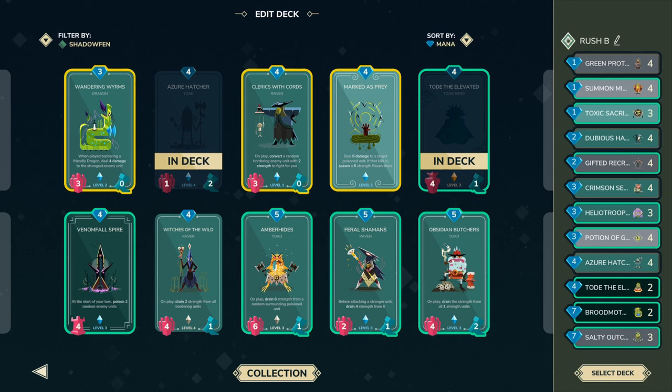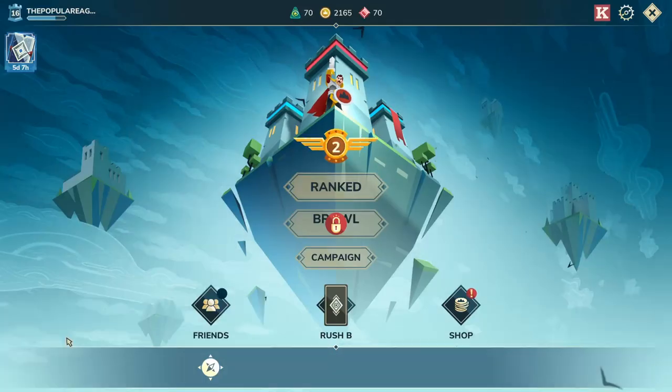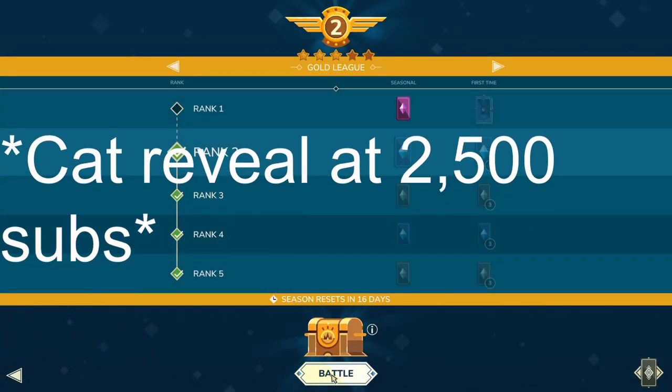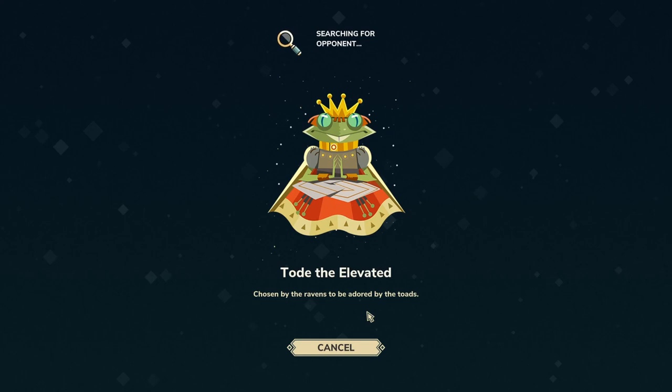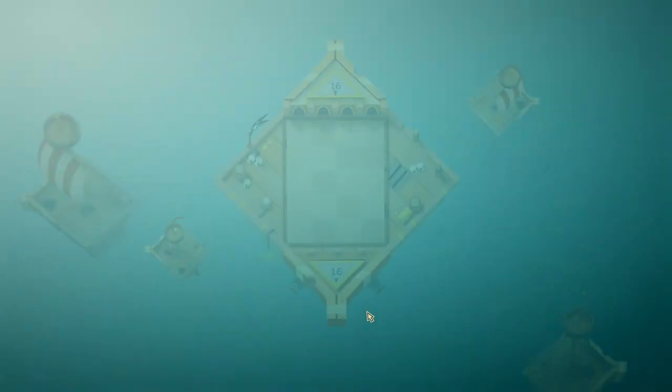Today we're going to be testing out this deck that was suggested to me by MoreFun — I made a few adjustments — and this deck has been supported by the number one Rush player in the Stormbound community, Reckless Rush. He is famous for using Rush decks and getting to absurdly high ranks. The legend goes that he got to Diamond with 13 base health, which is kind of nasty, actually.